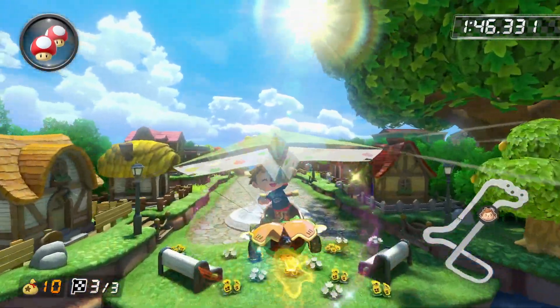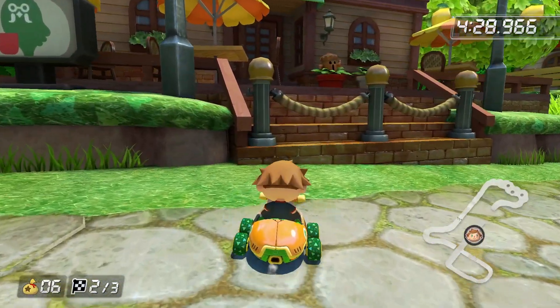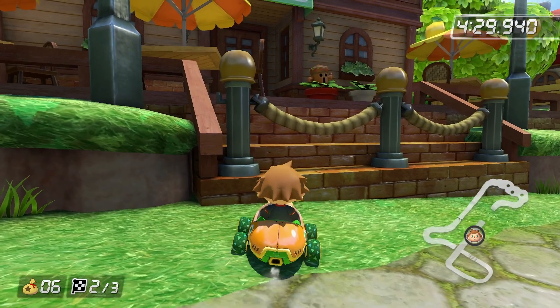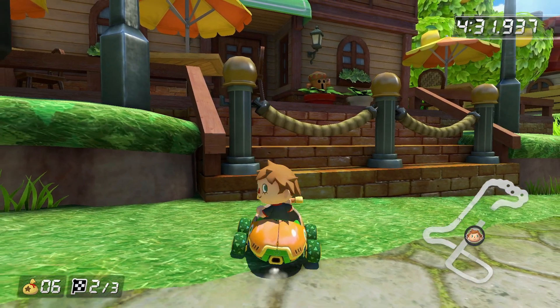As you rocket over the river and just cross over the fountain, if you look to your left, you'll see The Roost Cafe — that's where Brewster hangs out. You never see Brewster, but you know he's inside, working hard, making coffees, as always.